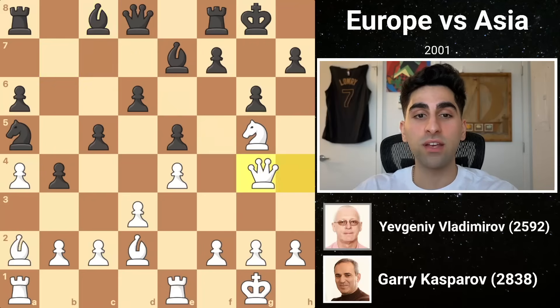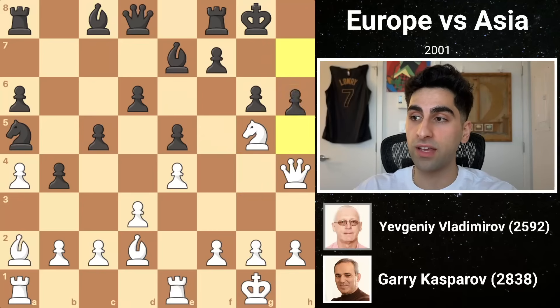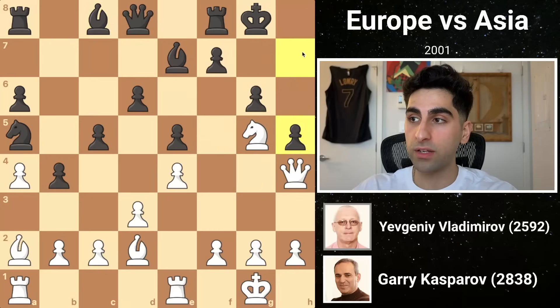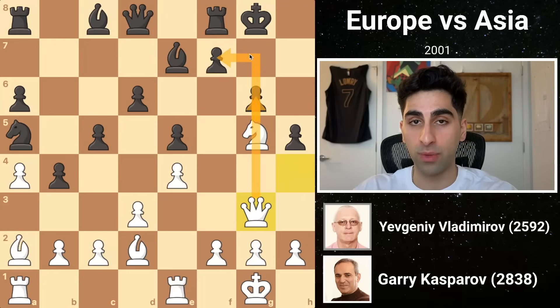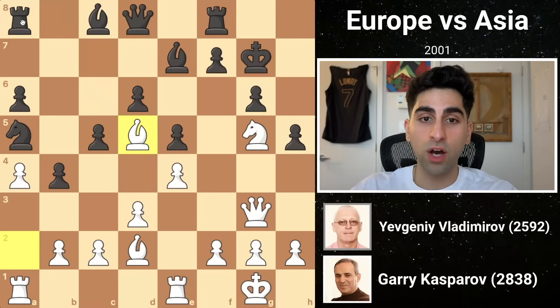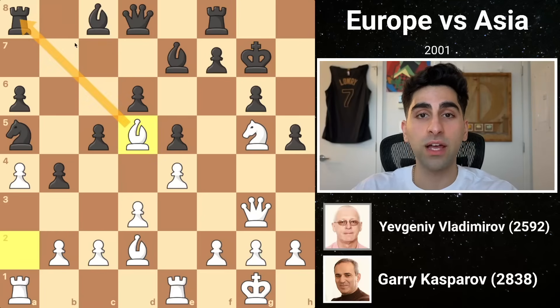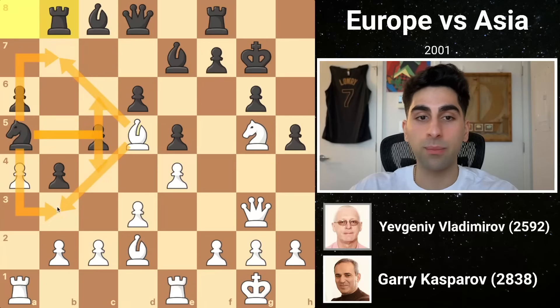Kasparov sidesteps his queen to h4, threatening a checkmate on h7. Black pushes his pawn to h5, reducing the white queen's vision. She drops to g3, now threatening to take the pawn on f7 before taking on g6 with the queen, which would be bad news for black. Black lifts his king to g7 so that the g6 pawn is defended. White's clever bishop d5 not only attacks the rook, forcing black to waste a move by dodging, but it also boxes out the black knight, who will have trouble getting back into the game.